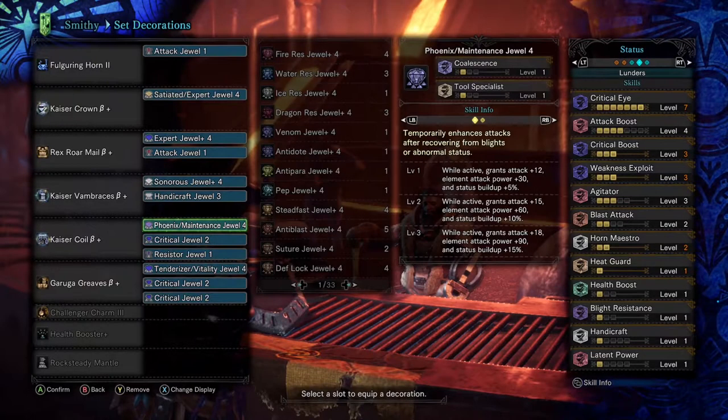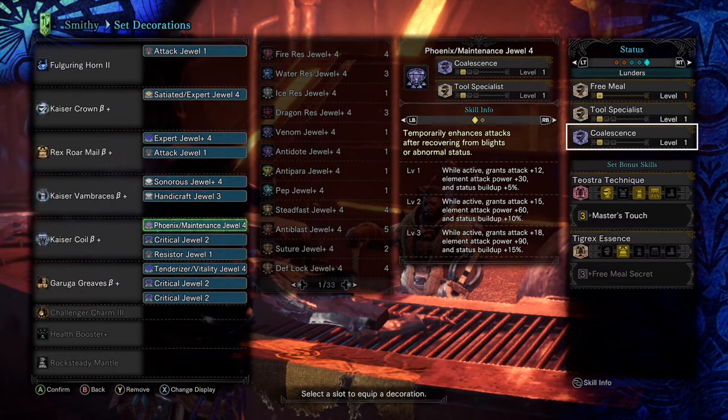As far as builds go, I've been using this — it's a pretty broad build that doesn't focus on this horn specifically. The skills you want to focus on are Crit Eye for that 40% affinity, Attack Boost level 4 mainly for the 5% affinity and some attack as a bonus, Critical Boost to push our damage even further, Weakness Exploit for some more affinity on weak points and wounded parts, Agitator level 3 only because I haven't finished up the charm, Horn Maestro for a long song duration, and Blight Resistance level 1 — important to pair with Coalescence so we can sneak in some extra attack and elemental damage.